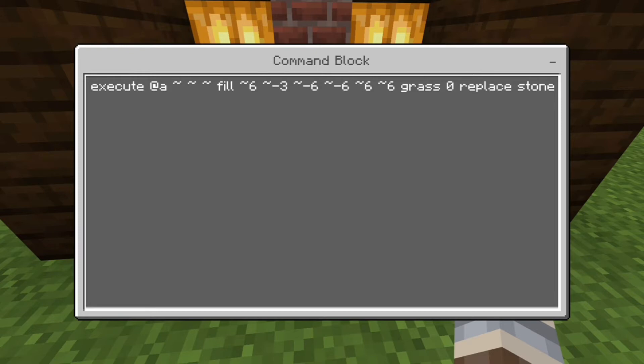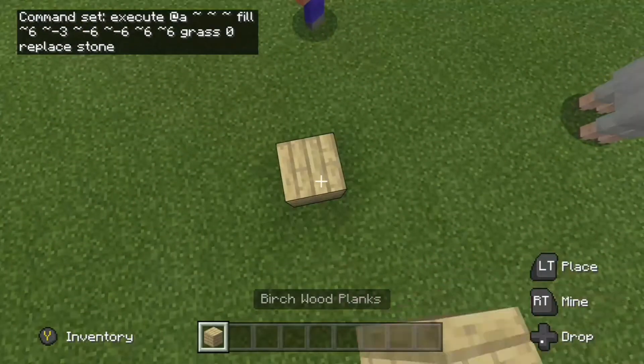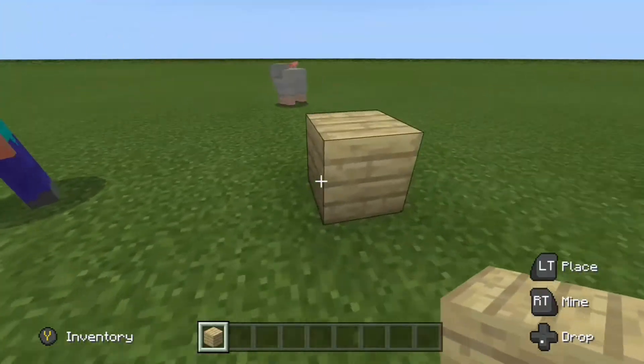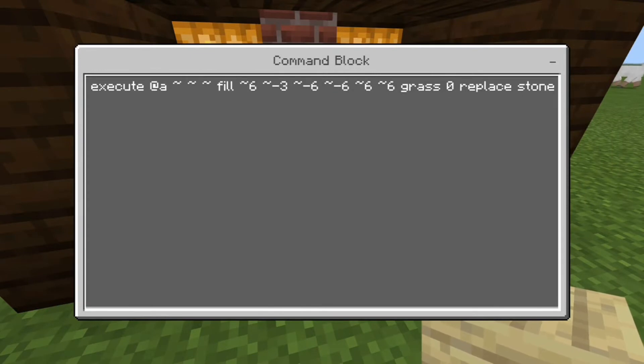Then we do fill, and the coordinates are tilde 6 -3 6 for one corner and -6 -6 6 for the other, basically creating a square around the player. So that's searching three blocks down, six blocks to each side — six left, six right, three down, and six up — forming a detection area around you.